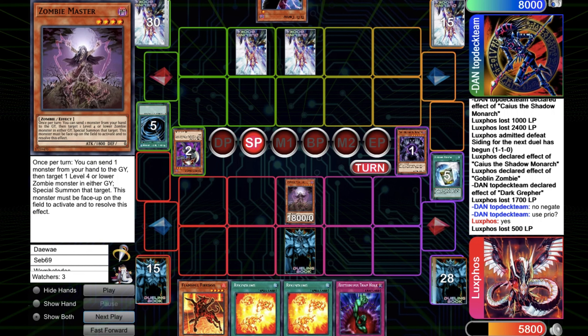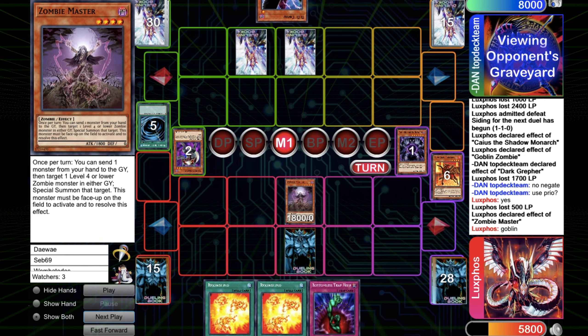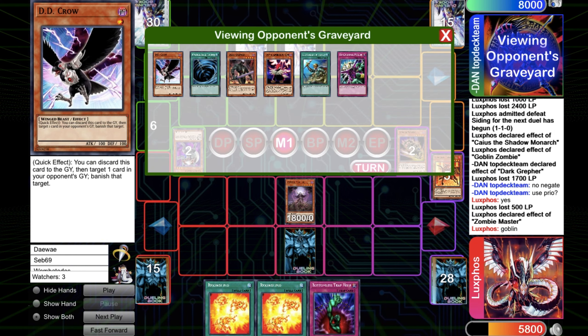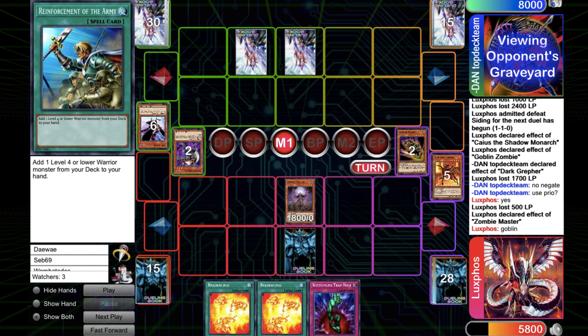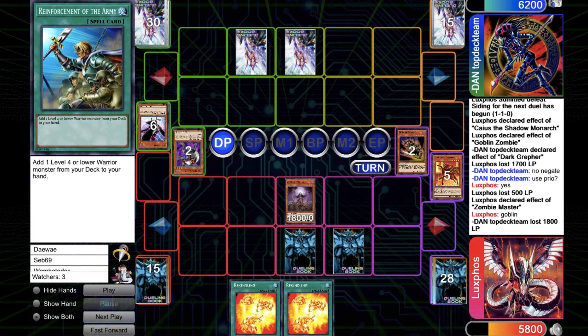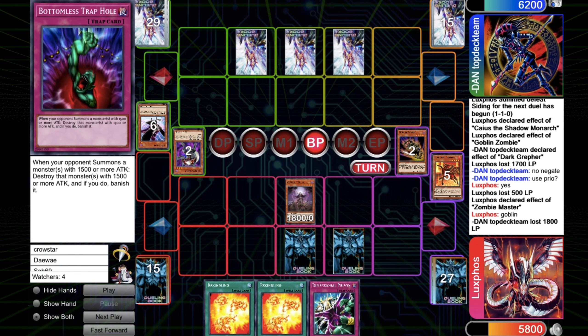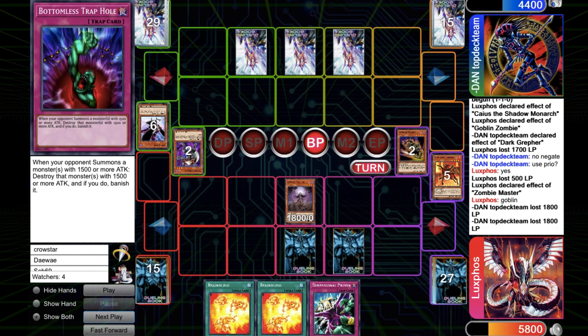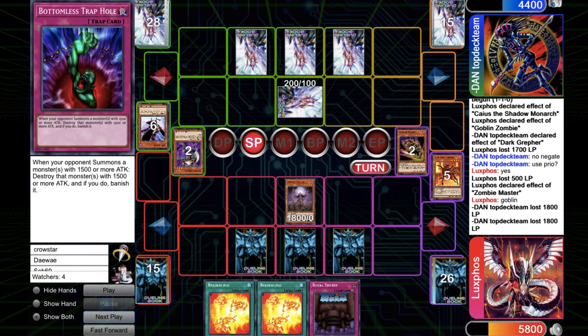Next turn I can again go for the Zombie Master play — I discard Flamvell Fire Dog to special summon a Goblin Zombie and go for Blackwing Silverwind. Now I have to be wary of Dark Armed Dragon, but other than that he can't do much. So I attack directly again doing some more damage and set my Bottomless. He topdecks Order of Chaos again, sets it and passes. I topdeck another trap — as long as I'm in a favored position, I just do more damage and set Dimensional Prison. I'm feeling pretty safe with all my set cards.